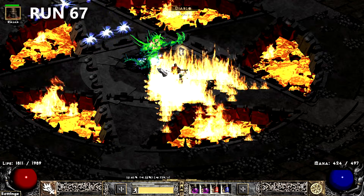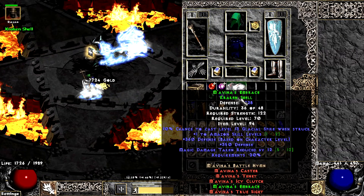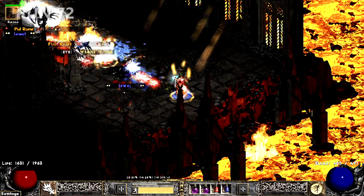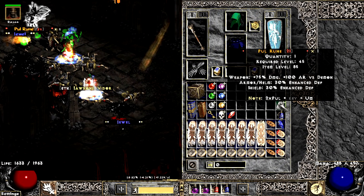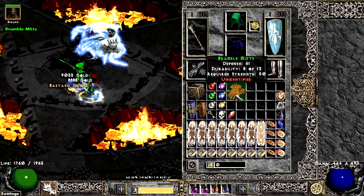A few runs later, the first main set piece drops with Mav's Armor — I ended up finding 3 of these. On run 72, a little itty-bitty teeny Rune drops. It's so cute. Diablo drops some shitty Laying of Hands. Why even drop anything, Diablo?